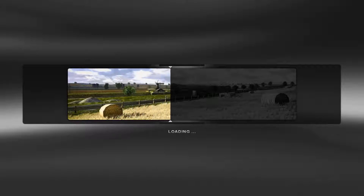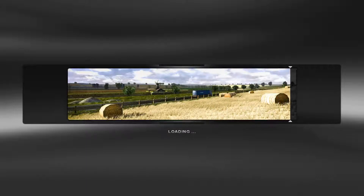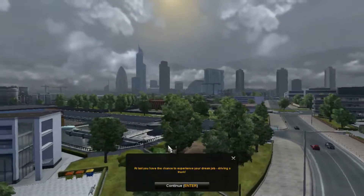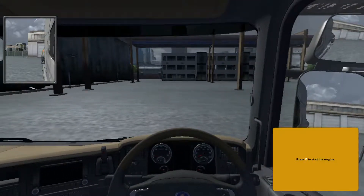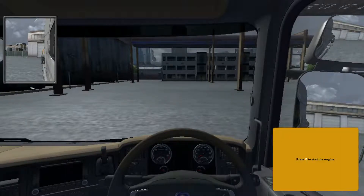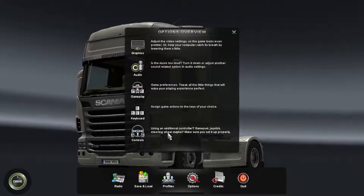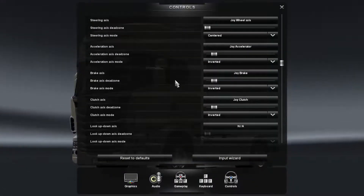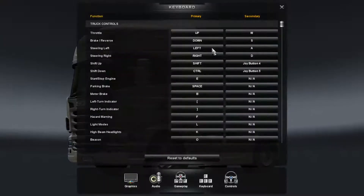Getting all the options done — continue through each prompt. So as you can see in the truck right now, the frame rate looks quite bad. Let me go into options and then controls — let's sort out the controls first.